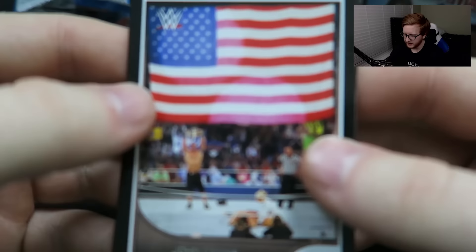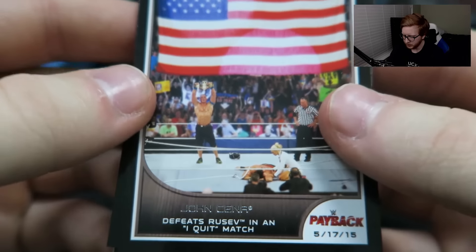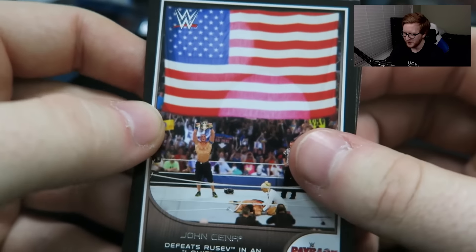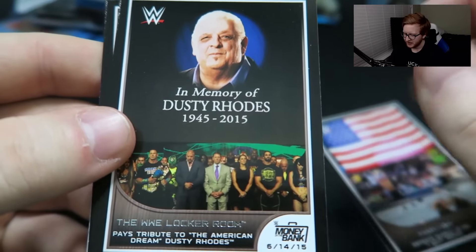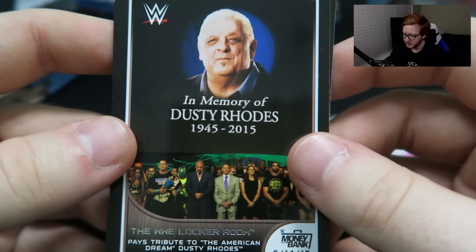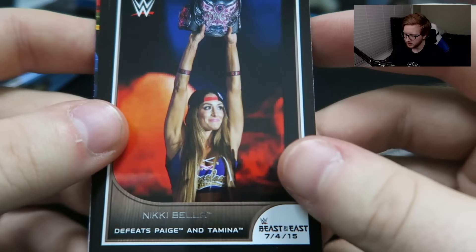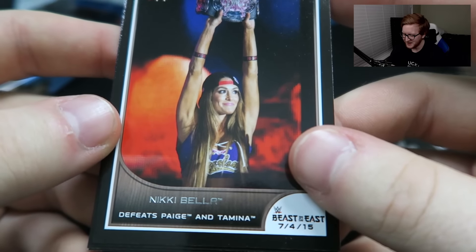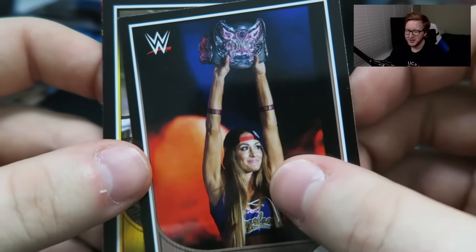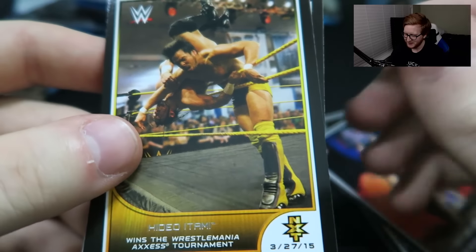I see a big American flag — John Cena defeats Rusev in an I Quit match. Sorry, Rusev. The WWE locker room pays tribute to the American Dream, Dusty Rhodes. Nice, I'm glad we're getting cards like that. Nikki Bella defeats Paige and Tamina — the queen of strong style herself, Nikki Bella.